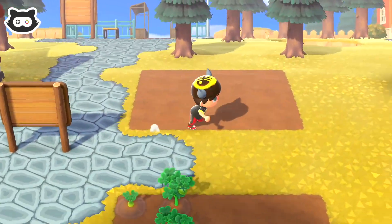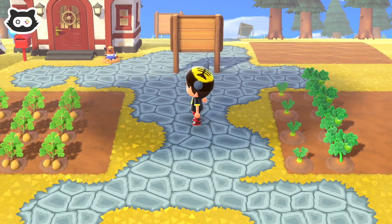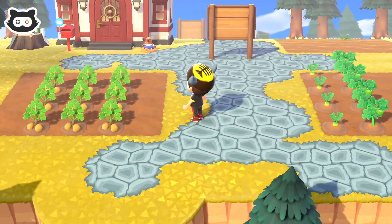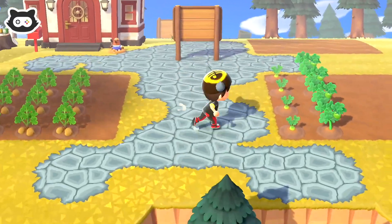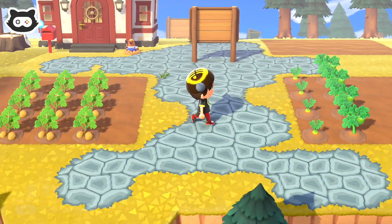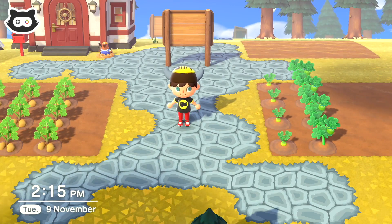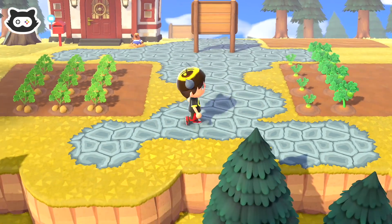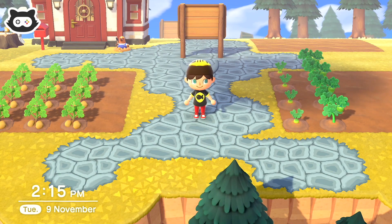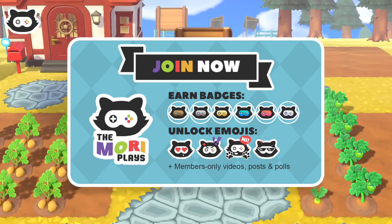Hey everyone, welcome back to another The Maury's Plays Let's Play of Animal Crossing New Horizons 2.0. It looks like we have some crops — maybe? These are the first time I've grown them, so I'm not sure what their final state looks like. Maybe the tomatoes aren't ready yet because they're not red. But we definitely have some potatoes, I think. Thank you to Chris, Zander, and Caroline, who are all supporting this Let's Play series as Marvellous Maurys.